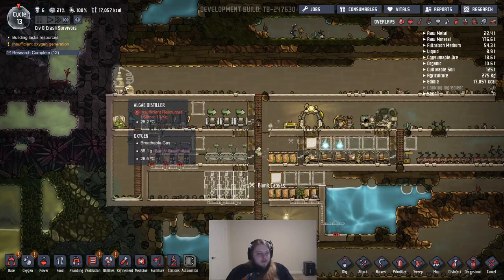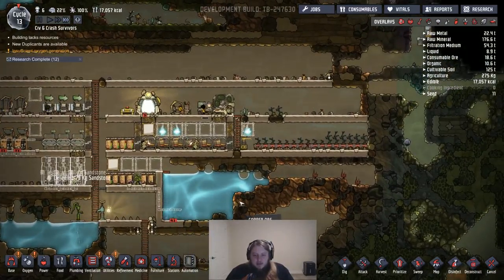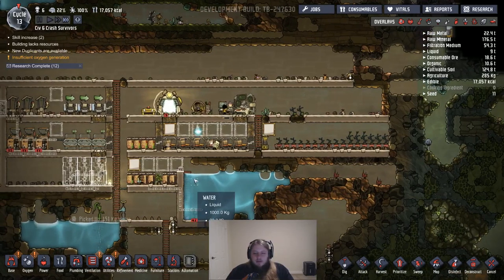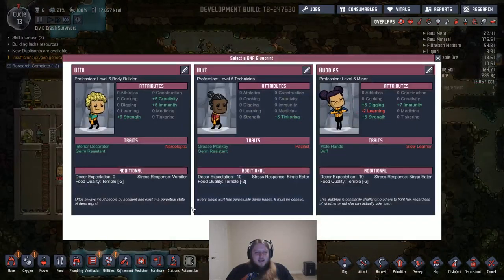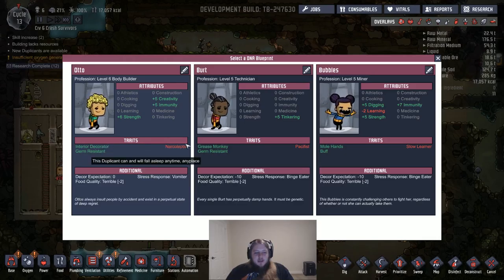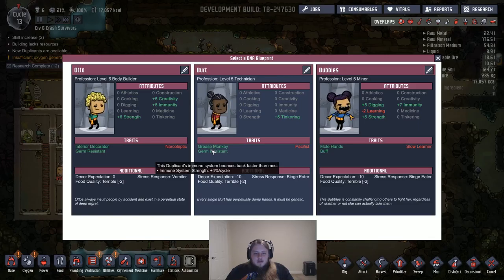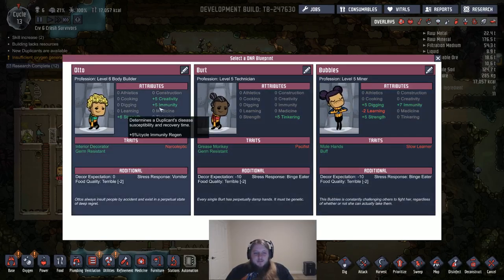Let's see how we have this thing going. One hatch is in the farm area — I should probably kill that one then. I hadn't noticed he was in the little farm area. Hey, this guy looks pretty good: creativity, germ resistant, narcoleptic — I can live with that. This one also seems pretty good. Bubbles, you seem all right. Bert, you're all right because you're germ resistant, but these people have better immunity than you.